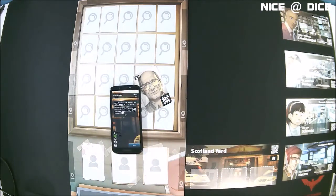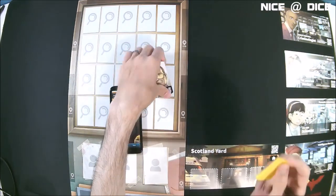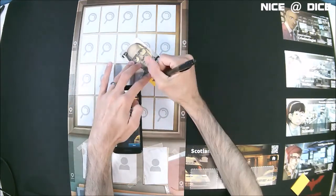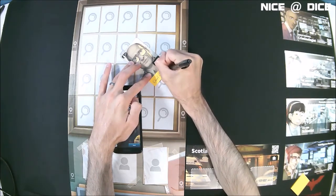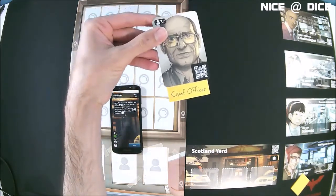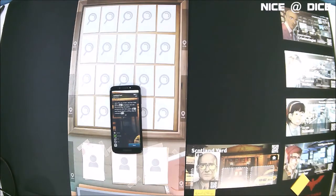All right, there he is. I like to have a pad of sticky notes on hand — I tuck one under the bottom of the character and make a note on it so I remember who this person is. He is the chief officer, and he's going to be located in Scotland Yard, so we'll put him right there.